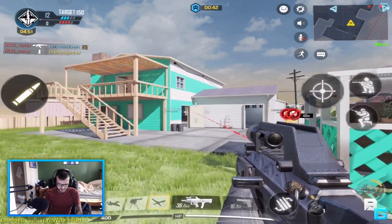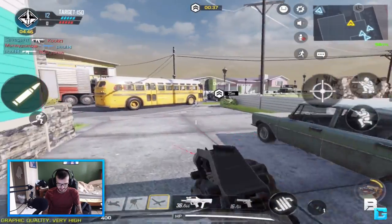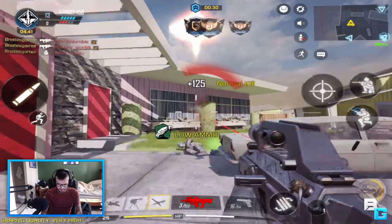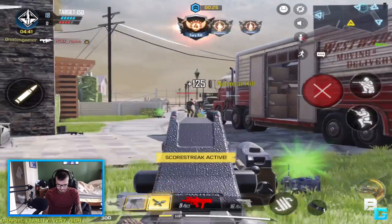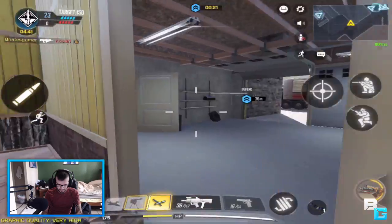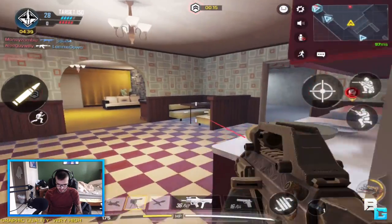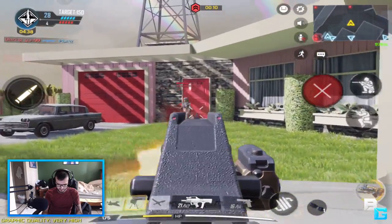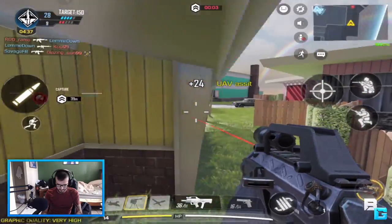Freaking trip mines, dude. But yeah, the Chicom — it's a burst SMG. I really like this gun in Black Ops 2, but I was a little worried about it in this game. To be honest, it's kind of good — it's growing on me. The iron sight isn't honestly too good, but when I put a sight on guns it just makes my sensitivity so low, makes me feel really slow. I could not hit that guy for my life.